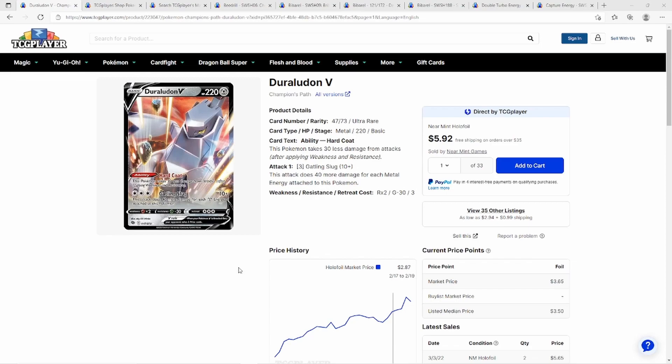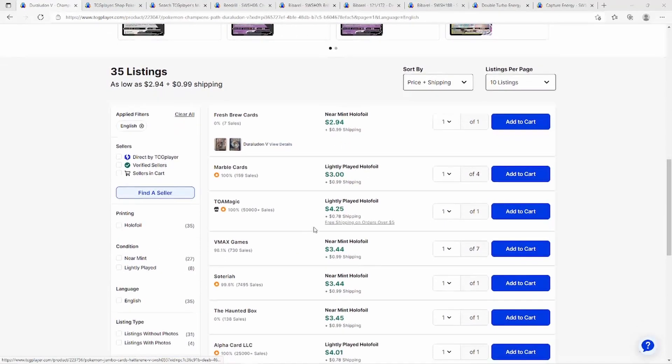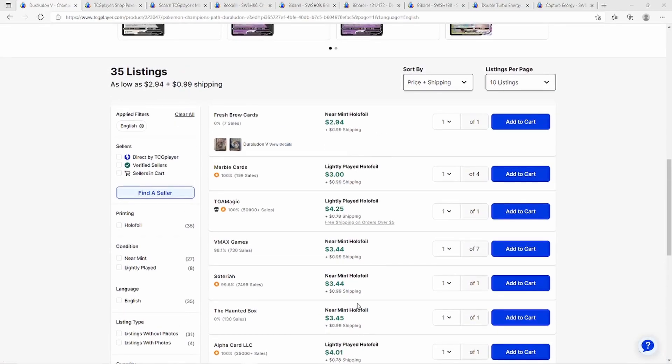We're starting with Duraludon V. The Full Grip Gains event last weekend featured VMAX Duraludon and Arceus VSTAR. Late last year this card was about two dollars, fluctuated, then jumped around the tournament. Recently sold listings show about four to five dollars — a playset here runs about twelve dollars plus shipping. The card is around four to five dollars right now.